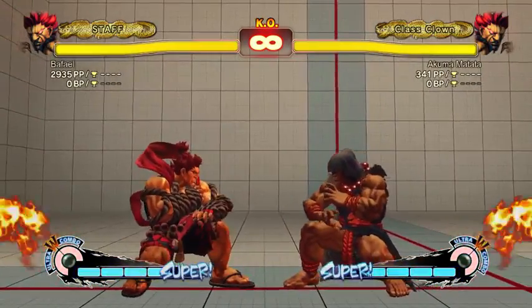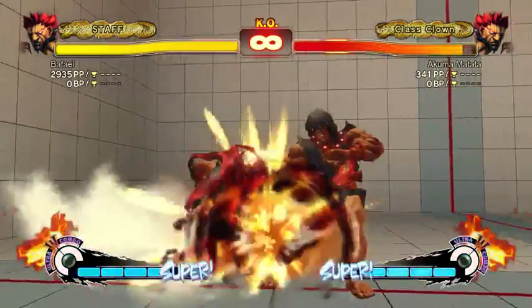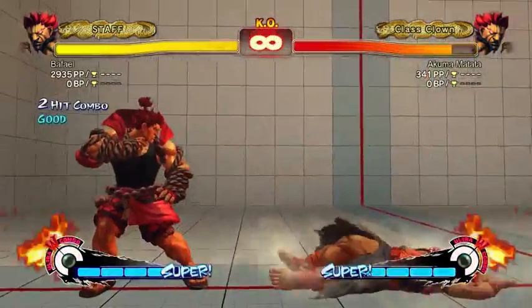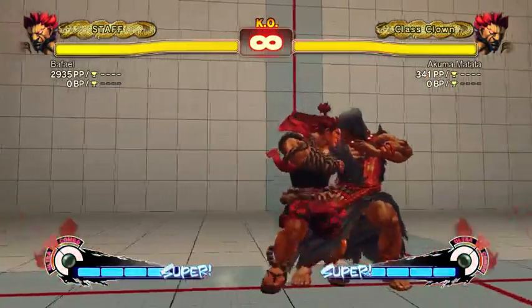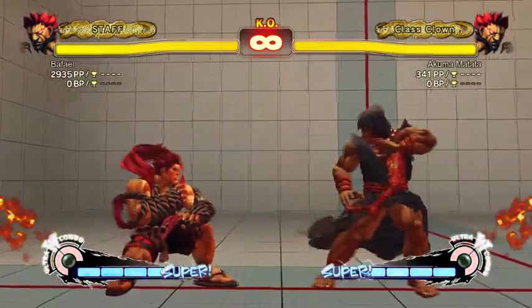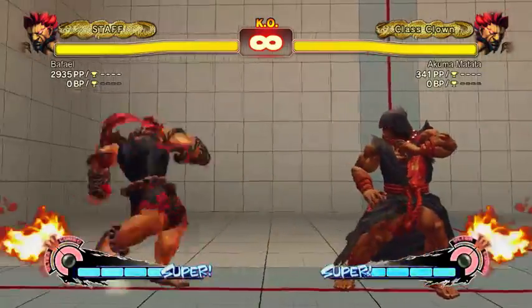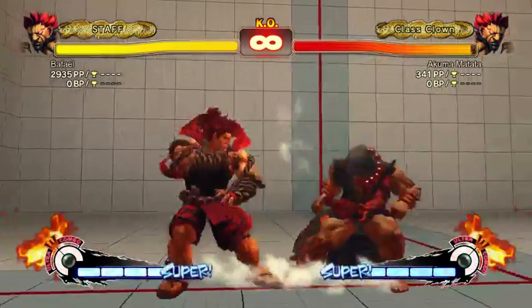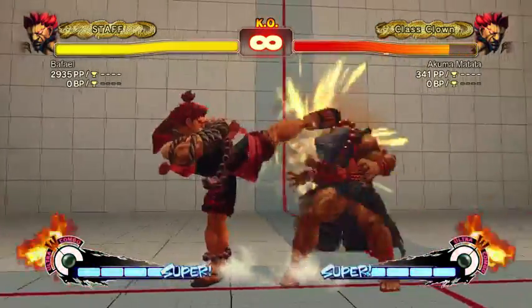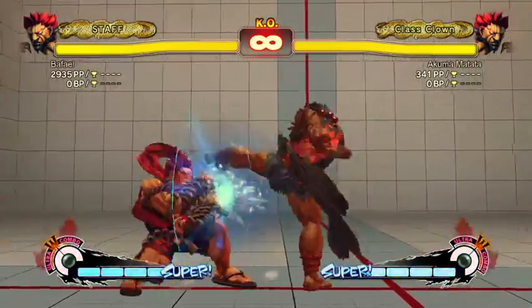You can get punished for the second hit whiffing, and that's pretty bad. The first hit is what pushes you out of the second hit, so it's pretty easy to get the second hit by itself. The second hit is the one that's frame-advantageous enough to combo out of, and it's also unduckable. But if you get the first hit, the second hit can whiff.